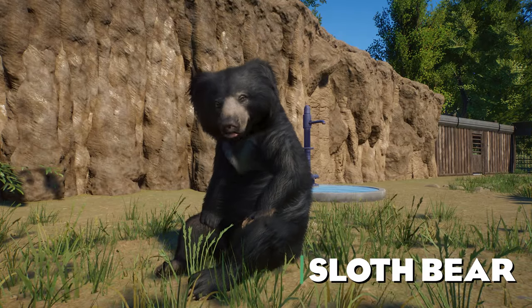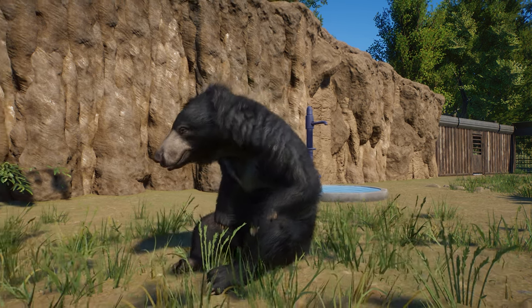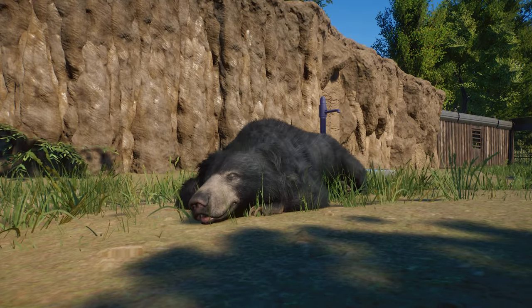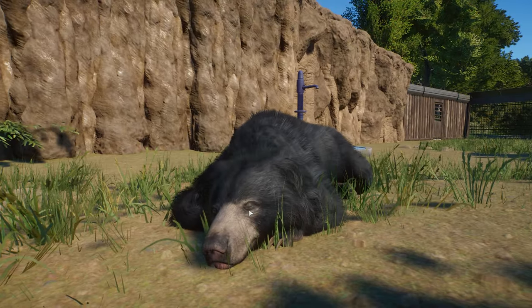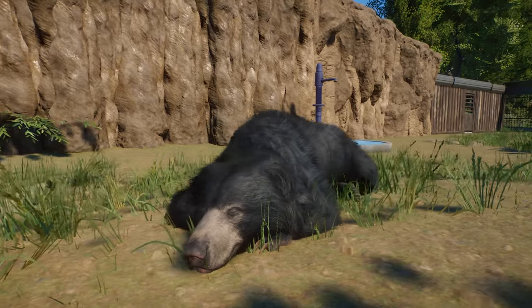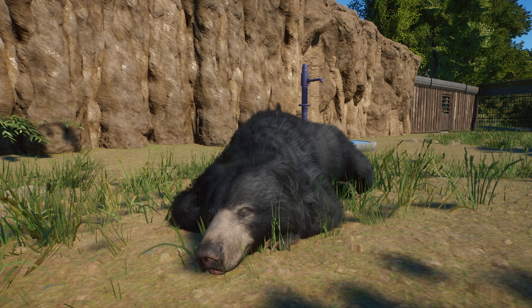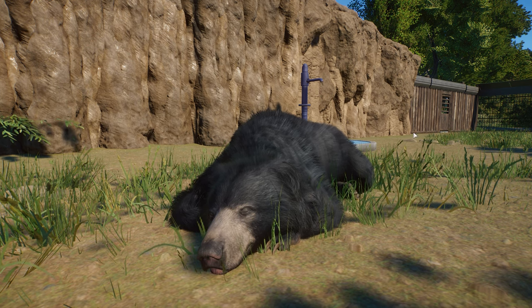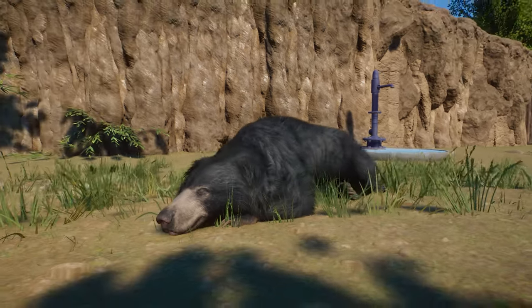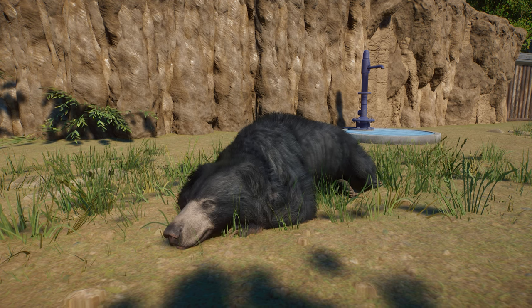If the Mute Swan wasn't included in this DLC, I think the Sloth Bear would be my favorite animal out of the entire pack. I think this is one of the best animals in the game when it comes to design, details, and the fur — it is just so beautiful compared to other bears we have in the game. It looks like it's from a totally different game, from a game with better graphics. When I first released it to the habitat, my jaw just dropped to the floor.